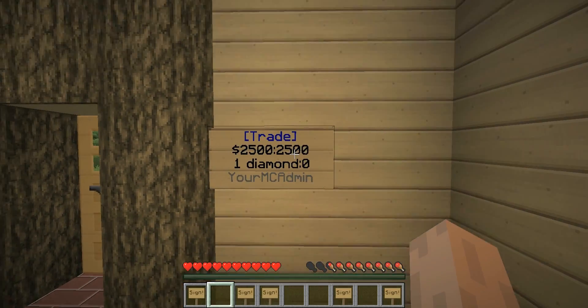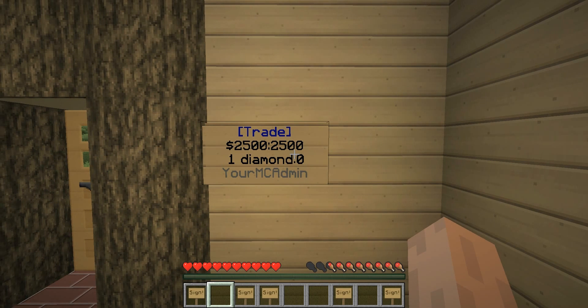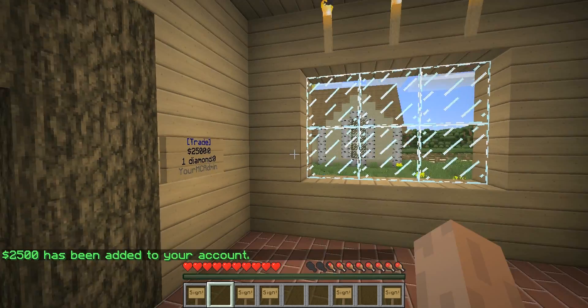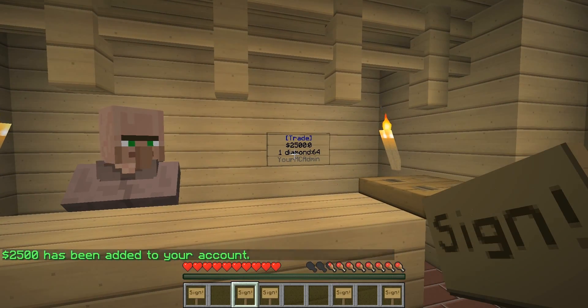Let me show you another example — somebody purchasing one diamond of mine. In order to get your money from a purchase, all you have to do is the same as adding stock to your sign: just right-click, and twenty-five hundred dollars has been added to your account. Hopefully this isn't too confusing — the more you do it, the easier it gets.